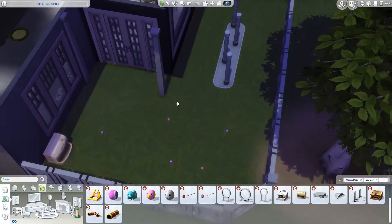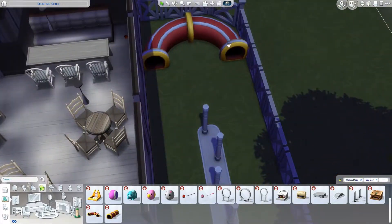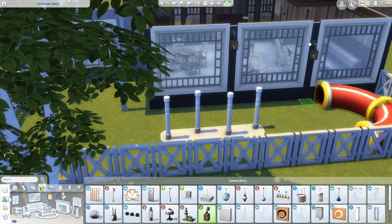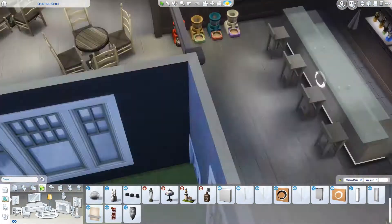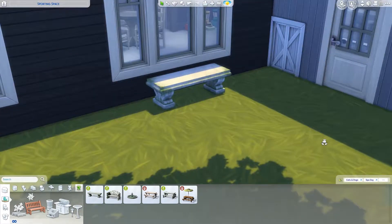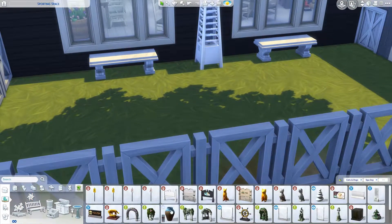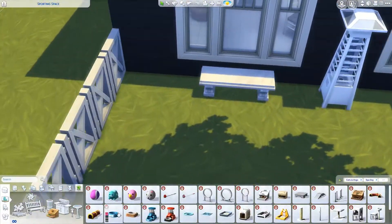We are just doing this backyard for your Sim to train their dogs and so on. I love having pets within my game and having them join my Sim when they are going to community lots, and to have stuff for them to do. Here we are using the one thing I had to use from the Romantic Garden stuff pack. I don't think it fits so well in this building, but I had to use it and it was the best thing I could use for this build.